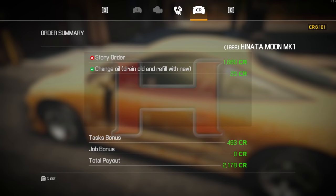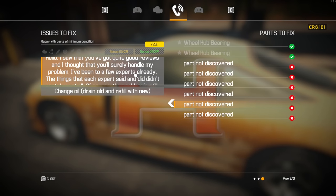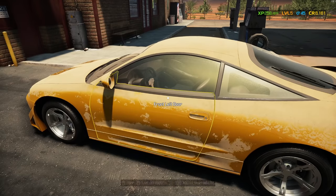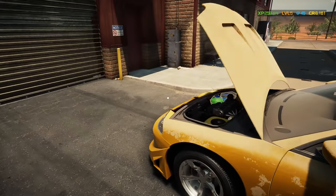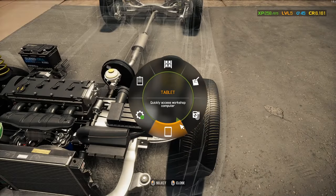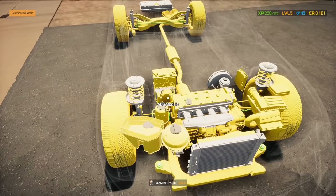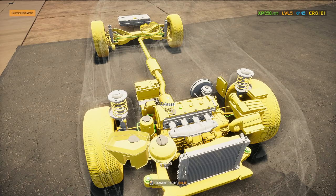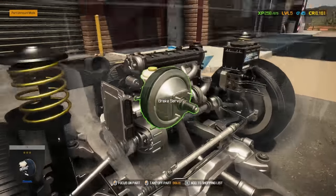There are still swap options. Story order task bonus, job bonus - 2,100 bucks to finish this. I knocked out two more parts there. So it's not braking, not suspension, not acceleration related either. I think I've looked at the entire fuse box. Looking at what we haven't examined - what about the brake booster? Brake booster looks fine, no rust on it. ABS looks fine.